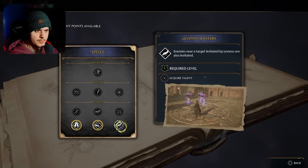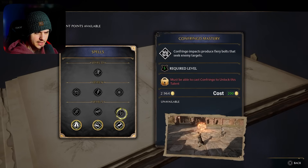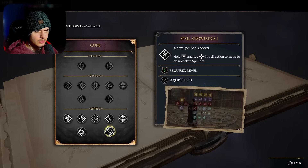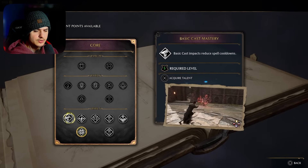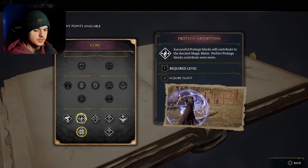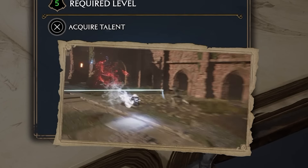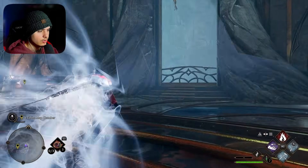We have five left. Enemies near a target — Levioso are also levitated, yeah, we'll start getting these. Must be able to cast Confringo to unlock this, yeah, we need to learn more spells. 'Basic cast impacts reduced spell cooldowns. Successful Protego blocks will contribute to the ancient magic meter. Perfect Protego blocks can contribute even more.' Oh, that's actually useful — let me grab that. 'Holding down dodge allows you to vanish quickly and reappear nearby.' Wait, what? Show me that again? Oh yeah, give me that — I need to try that out right now. Exit the map chamber. Oh yeah, let's go.